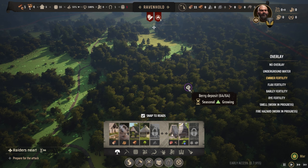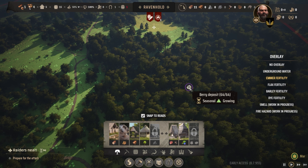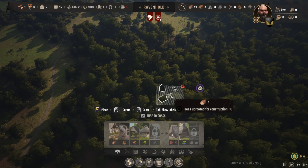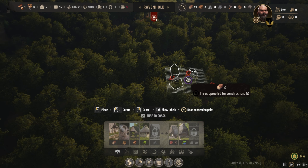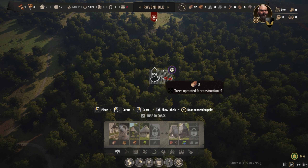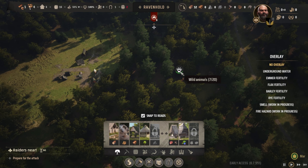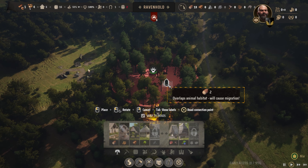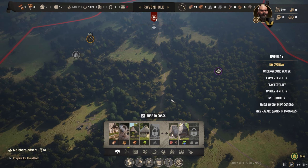If we encroach on the wild animals' space with buildings, they'll move. If we encroach or clear trees around a berry deposit, note that your people can destroy the berries. Right now the berry deposit is 64 of 64. If I clear-cut right in the actual spot where those berries are — you can see those little red icons showing the berry bushes — if I don't leave a reasonably sized space around it, our people will cut down or damage those berry trees and they'll be gone forever. The max number will reduce if you do that. So be careful. With animals — if you place a building in their spot, the animals will migrate; they'll move somewhere else in the zone.